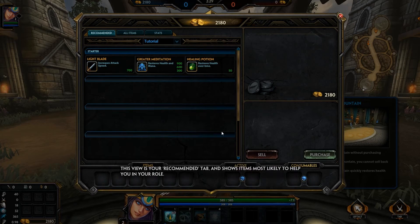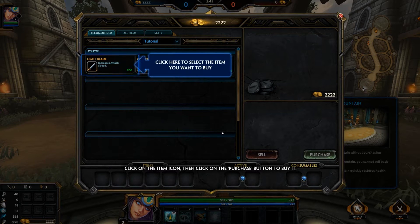Open the item store. This is your recommended tab and shows items most likely to help you in your role. One of these items is Light Blade, which increases your damage and the speed of your basic attacks. Click on the item icon, then click the purchase button to buy it.